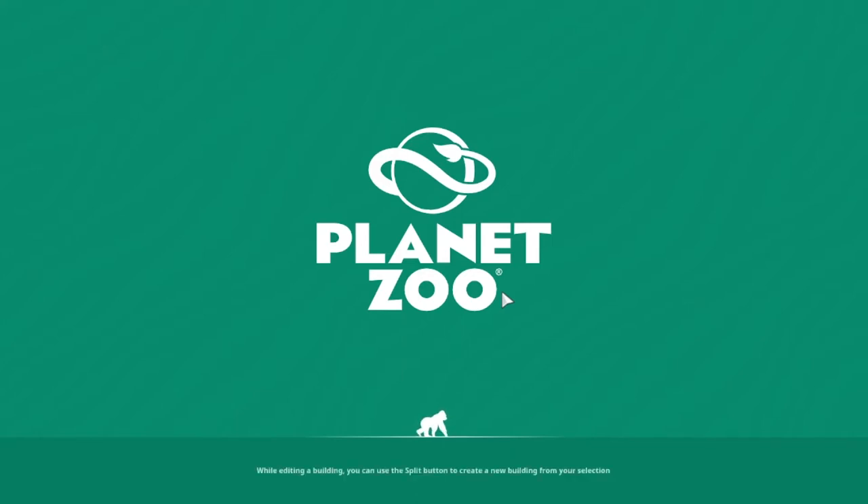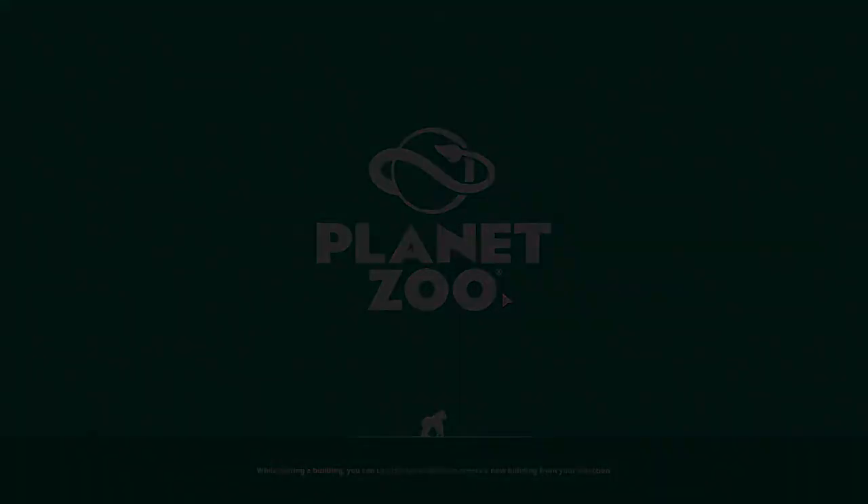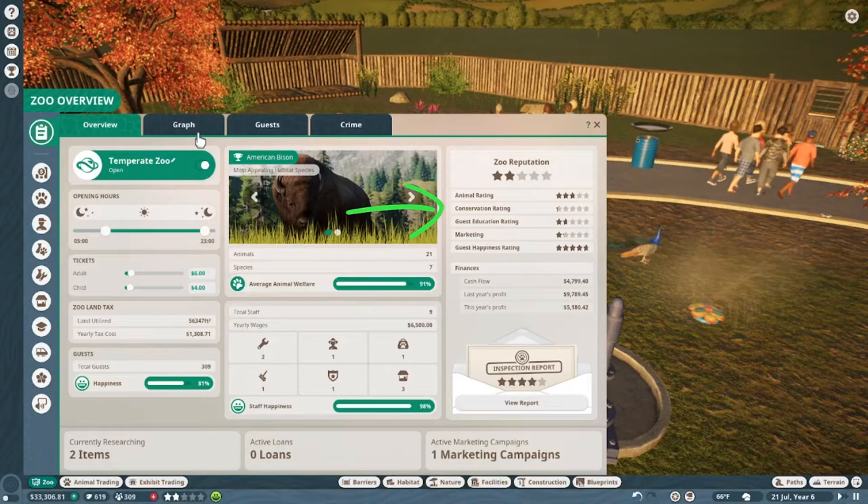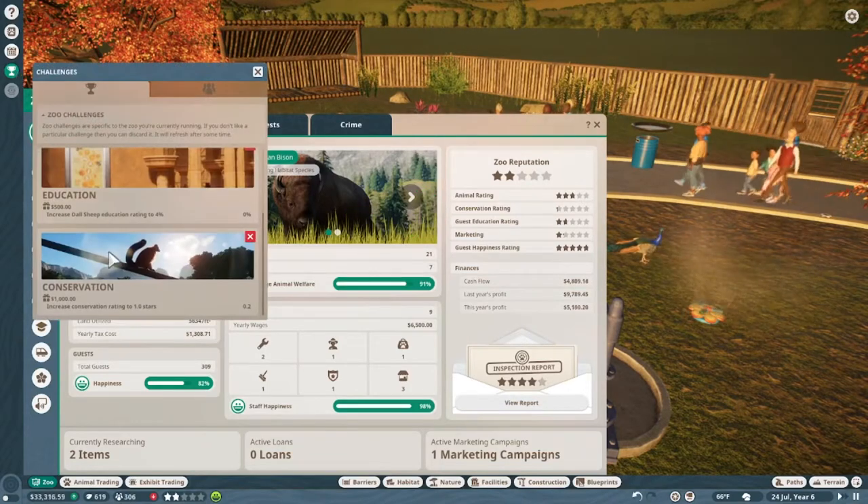The new expansion focuses on conservation of endangered species. This expansion pack is accompanied by a free major update which includes a number of new features. The first of which is a new Conservation Rating, which you can also get as a challenge to improve in your park.